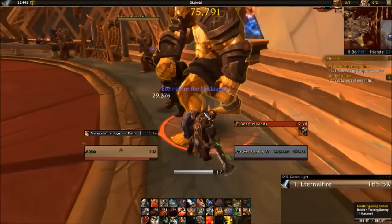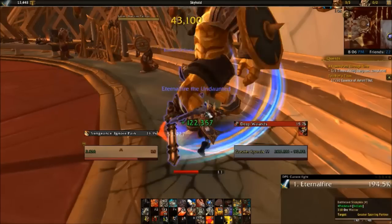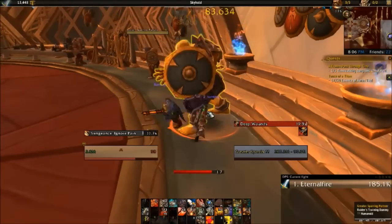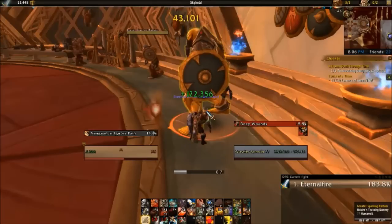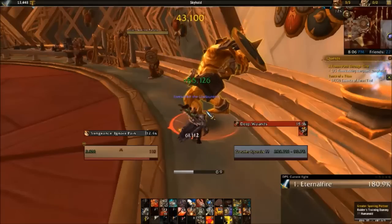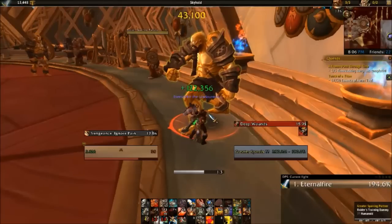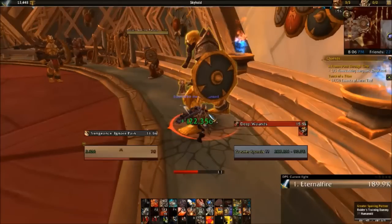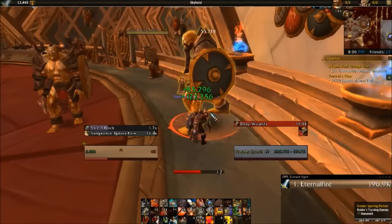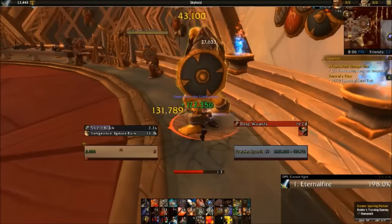As you can see here, we're not getting many procs, which is kind of surprising. Normally you get a ton, but that's RNG for you. There we go, we got a proc — let it reset. And there we go, that's the perfect situation. You hit an ability, you Shield Slam, you white hit, you get another Shield Slam. That way you can get back-to-back Shield Slams. Get as many Shield Slams as you can. This is just a really bad run for Shield Slam — not getting many procs at all, which I'd say is rare.